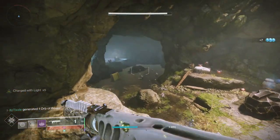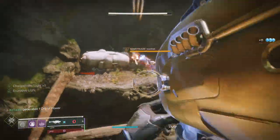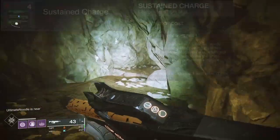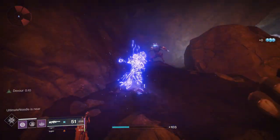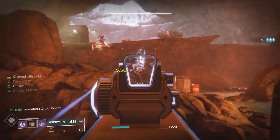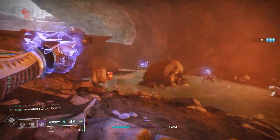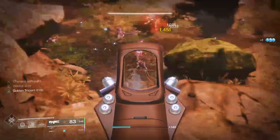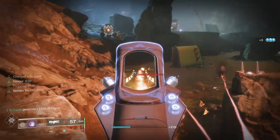Next let's look at Sustain Charge. This perk states that you become charged with light by rapidly defeating combatants with auto rifles, trace rifles, or machine guns. Additional copies of this mod increase the time allowed between combatants that are defeated. With one mod active it consistently took three to four kills to get a stack of charged with light, though the exact timing was tough to measure precisely.